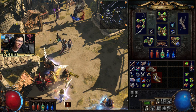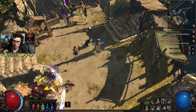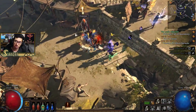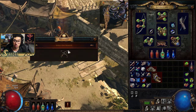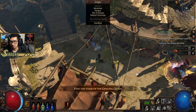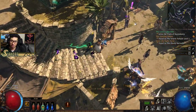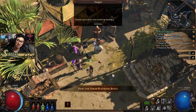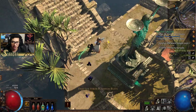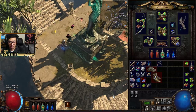We'll also be getting Maligaro's Virtuosity, which will help out with the damage reduction from the crit reduction. Basically our crits hit less, but we'll have a higher chance to crit. But these gloves make it so our crit hit damage is 300% no matter what, so the negative effects from the amulet don't even matter. Don't worry if that sounded complicated — I'll explain it when we go for it. Next up we have to find the platinum busts in the sewers.